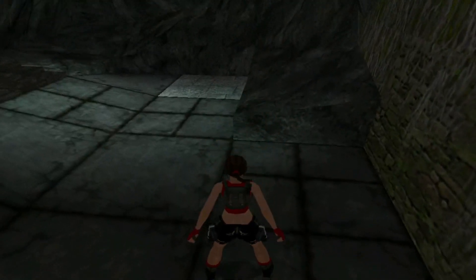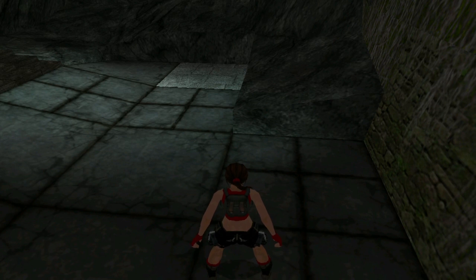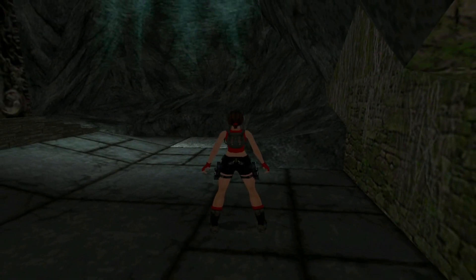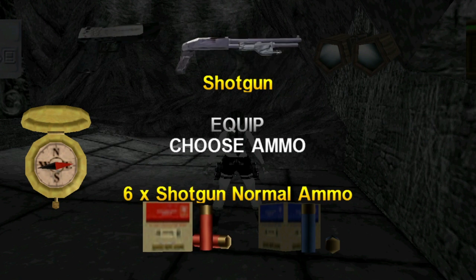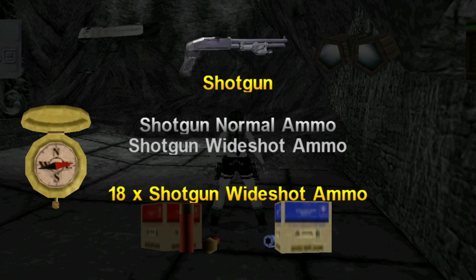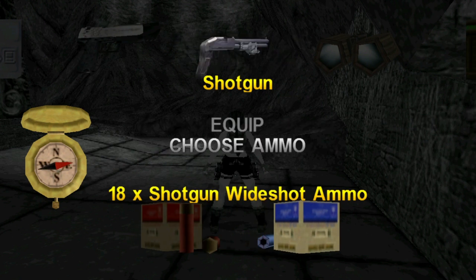I recommend you use your binoculars a lot throughout the game because it points out the suspicious blocks in the wall — sometimes they do not stand out at all. This blends in very well. I'm going to pull this block out and put it onto that odd tile. That tile looks like it's going to raise up but it's not — it's just the marker for a tile to place the block onto. Equip your shotgun and choose wide shot; don't forget to swap your ammo.